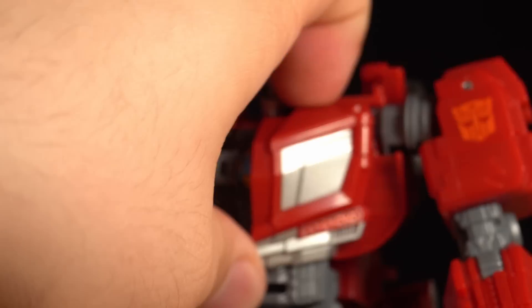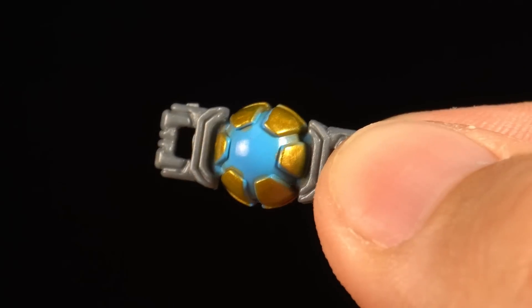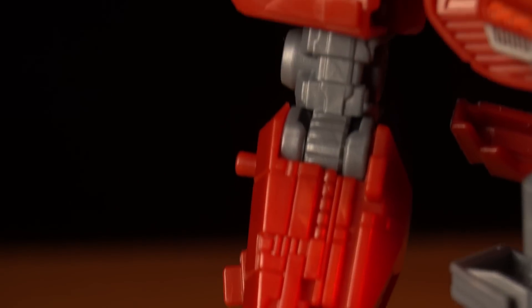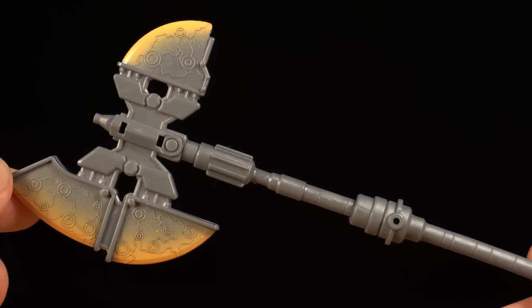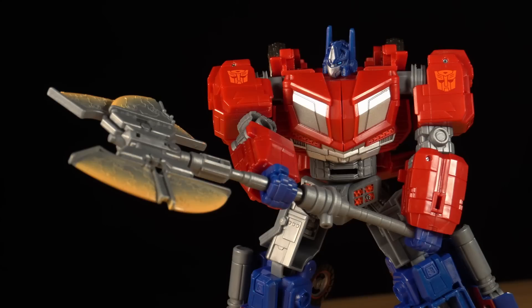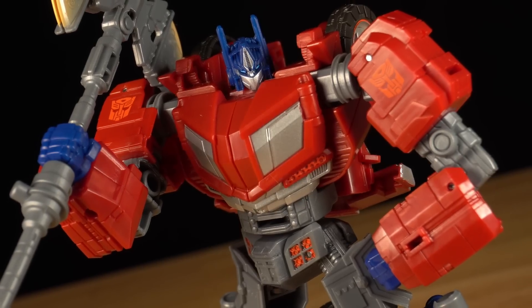Under this magnificent chest you'll find his version of the Matrix of Leadership, resting atop some mechanical detailing. It can pop off, but Optimus can't hold it since this figure doesn't have articulated fingers. Makes you wonder why they bothered including it at all. At least the wrists rotate, and the arms are appropriately bulky with decent movement. He looks cool wielding his signature Energon Axe, which can unfold from a single blade to a double blade for a little choppy-choppy action, and has a handle long enough to grip with two hands as well. But it feels a little awkward, so I prefer using it one-handed.